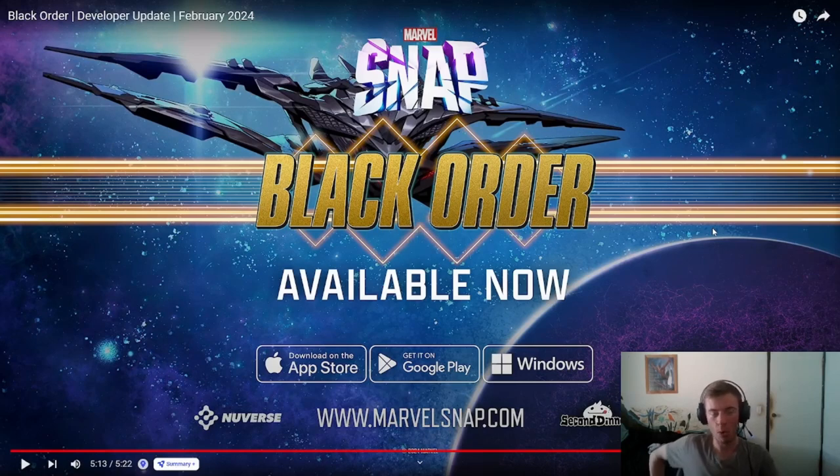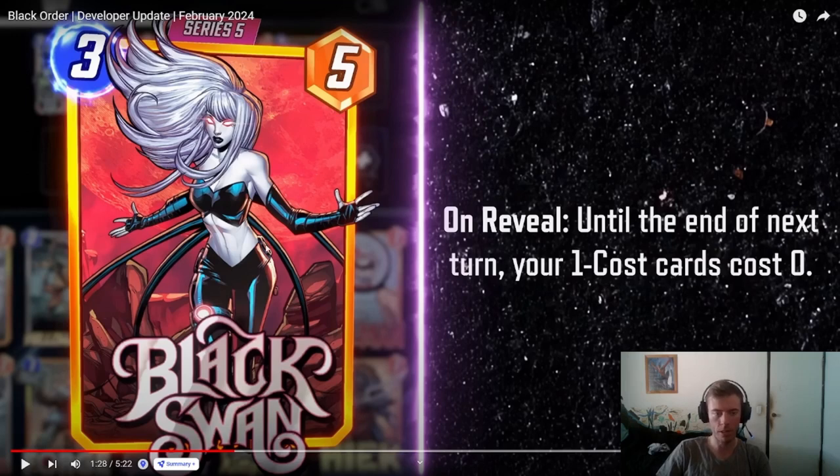There you have it — that was the Black Order developer update. My final thoughts: I'm definitely looking forward to the cards coming out this month, especially Black Swan herself. With the Thanos deck and the other Zoo cards with Kazar, this looks like a really fun month. I'm going to try and save my tokens and cache keys to see how we go. Hopefully you enjoyed this season pass developer update of February 2024, and I'll see you in my next Marvel Snap video. Until next time, you have a good one. Peace.